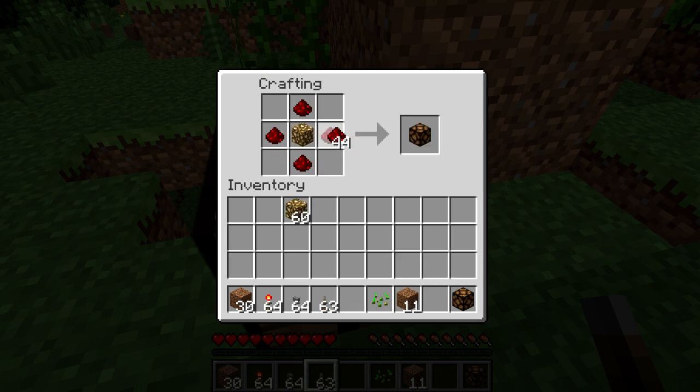The next addition is redstone lamps — that's what they're called. They're crafted like this, and it gives one redstone lamp.